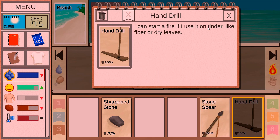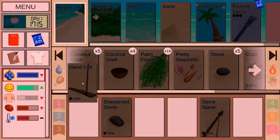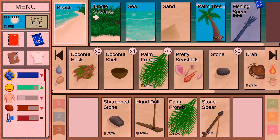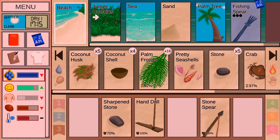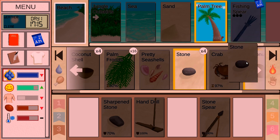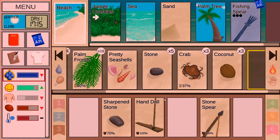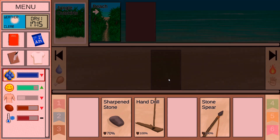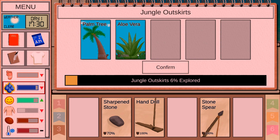Let's try to set up a campfire. Hand drill — use it on tinder or dry leaves. The coconut husk — it has to be. I can use palm fronds on palm fronds to weave, and coconut shells in the sea to fill with water. I need to make a fire. Let's go to the jungle outskirts. We can explore — aloe vera and a palm tree. That seems like a great thing to have. Harvest the aloe vera leaves — bring that back.